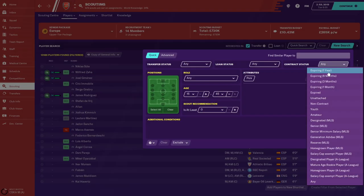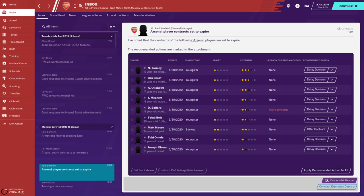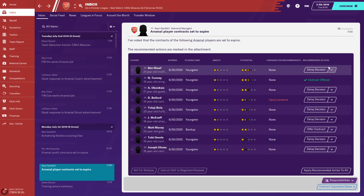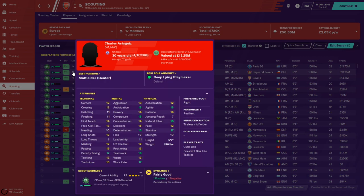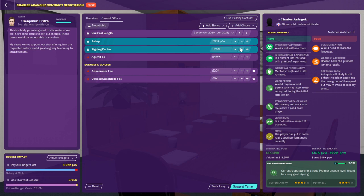When possible, start preparing for the winter transfer window in the summer. Search for players who have one year left in their contract — not only are these potentially good deals in the summer window, but once they have six months remaining on their contract on December 31st, you may approach them to sign them for free. You should be renewing your own players' contracts in the summer and never let a player you like have less than 1.5 years remaining. Signing free agents on three to four year contracts is essentially a way to build cheap liquidity — anything you sell them for later is pure profit.